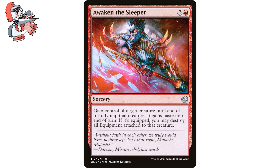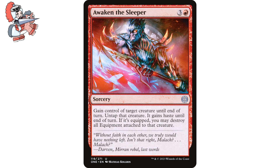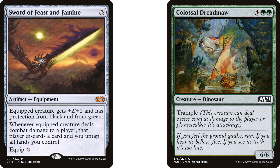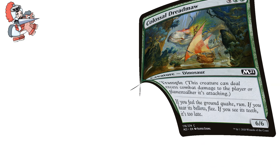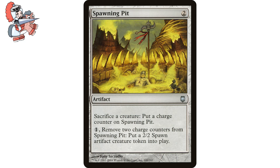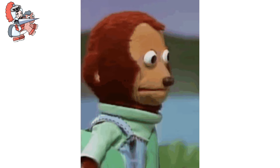Moving on to our second card — Awaken the Sleeper, three and a red sorcery from Phyrexia: All Will Be One. It says gain control of target creature until end of turn, untap that creature, it gains haste until end of turn, and if it's equipped, you may destroy all equipment attached to that creature. There are a slew of Act of Treason-esque cards out there, but this has a really cool added bonus. We get to steal a creature, and if it's equipped with something problematic like the sword cycle, we can yeet it into the yard. Then attack our opponent to make them pay. If you have a sac outlet on board, you can sac the stolen creature before giving it back.